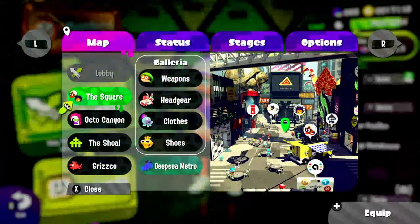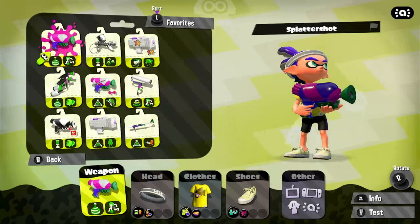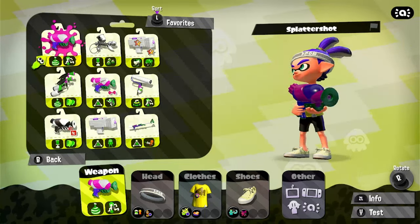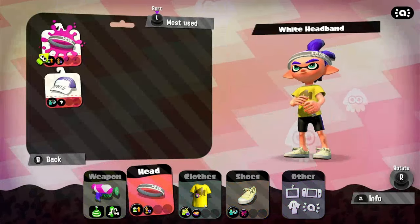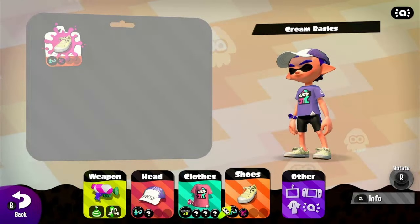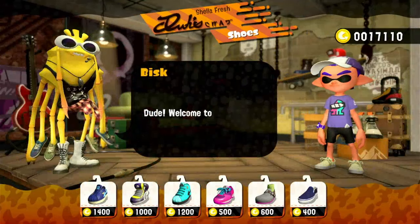Let's jump right in, but first I'm going to check my equipment and see what clothing and weapons we want. We've got the Splattershot, Aerospray, some other stuff, the Duallies of course. We have the Kenza Splattershot — that one was always one of my favorites — but I think I'm just going to stick with the Splattershot. I really like the kit overall. I love the Burst Bomb, and I really like the Splashdown. So I think we're going to do that.